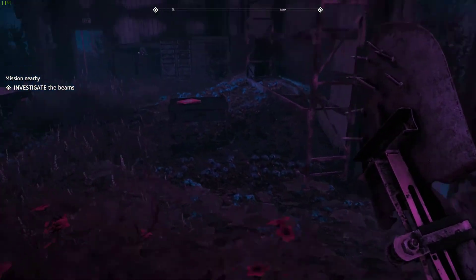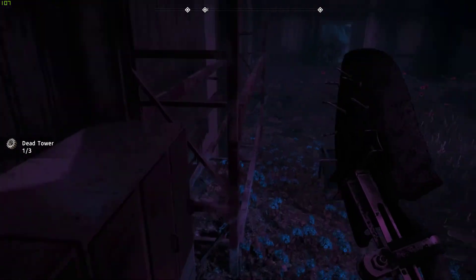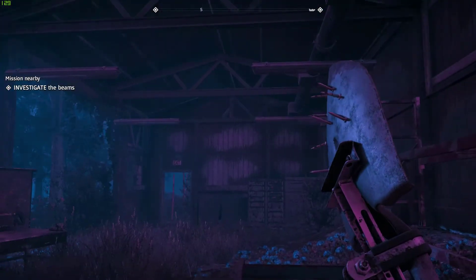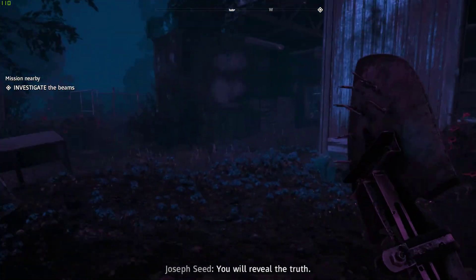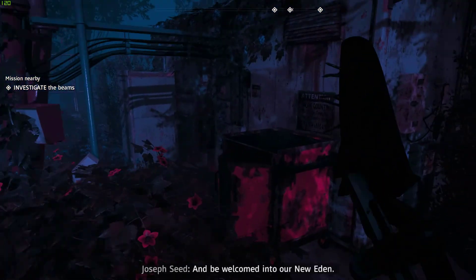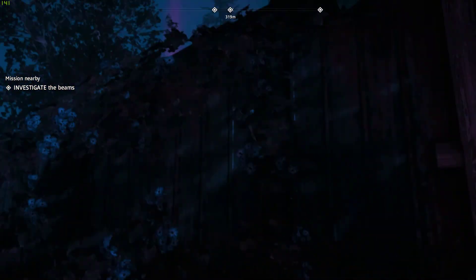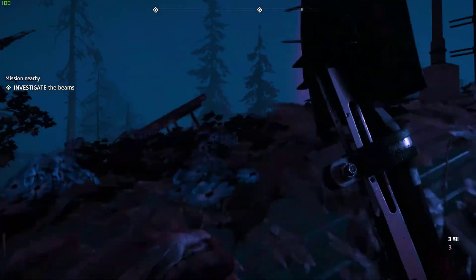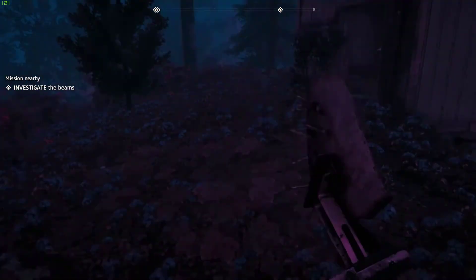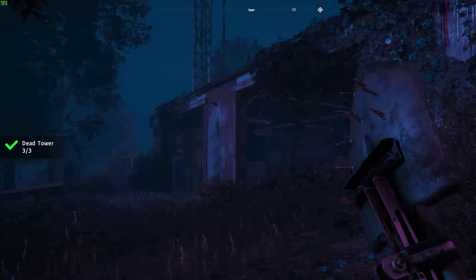We're inside the building, got a med kit — needed that. One of the three gears is inside, and two of the three gears are inside. Is there anything up top I'm missing? I'm looking for that last set of gears while Joseph's talking. Let's climb up on top of the roof — we cannot climb on top of the roof. Let's scout around the outside. Oh, and there it is! Dead Tower is complete — two were inside, one was outside.